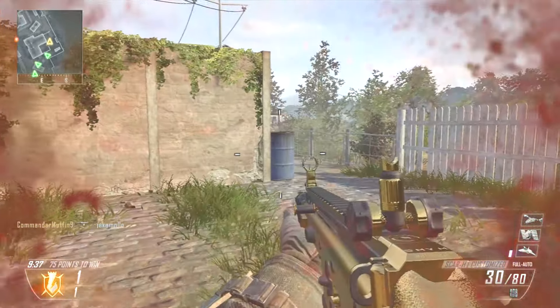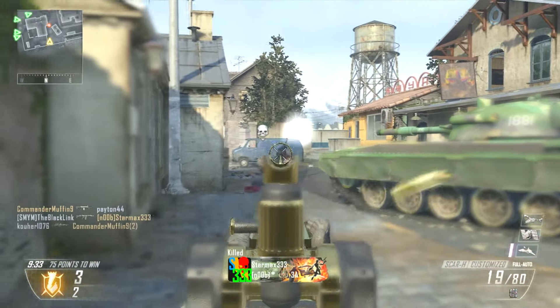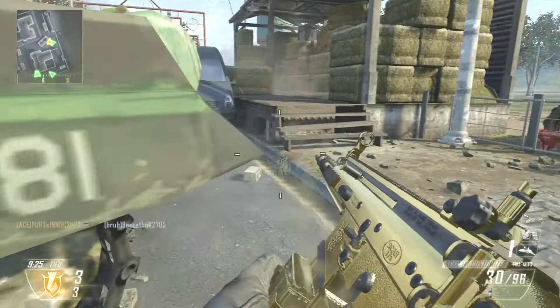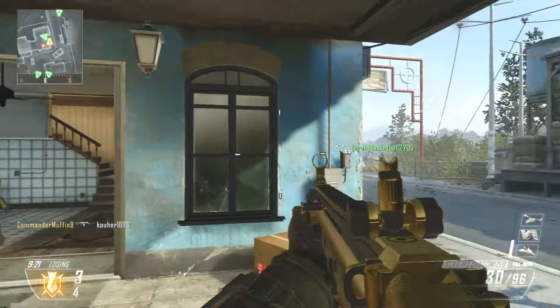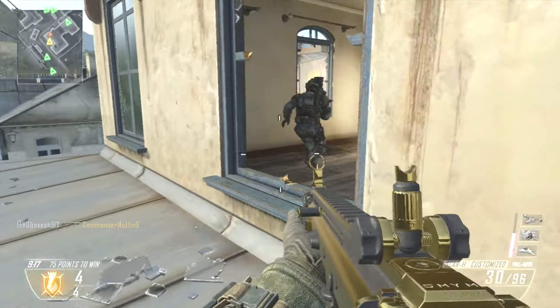Gonna be bringing you guys some Gilded Scar-H gameplay here. This is probably my favorite assault rifle in the game, with a nice little double kill there, catching that enemy spawn — they had their pants down for that one. The Scar-H is my favorite assault rifle, more so than the AN-94 and even the M27. I don't know why, but for some odd reason I love this big monster of an assault rifle.